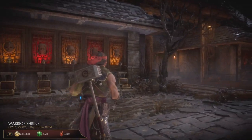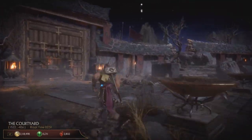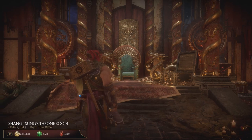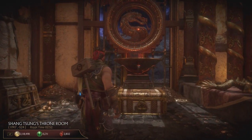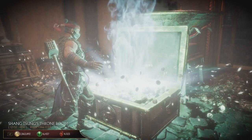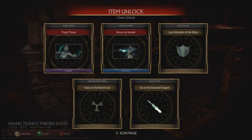It's in Shang Tsung's palace — that's the throne room. If you go slightly to the left, you will find the chest you're looking for. As you can see, it's a great chest, worth the effort of getting it.